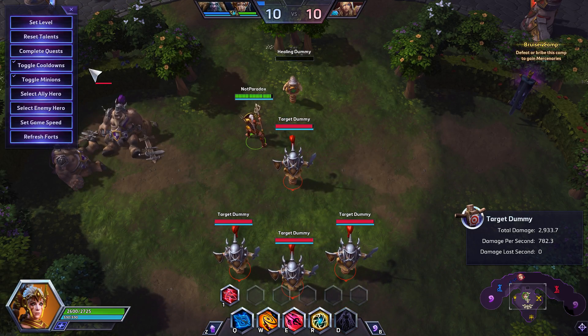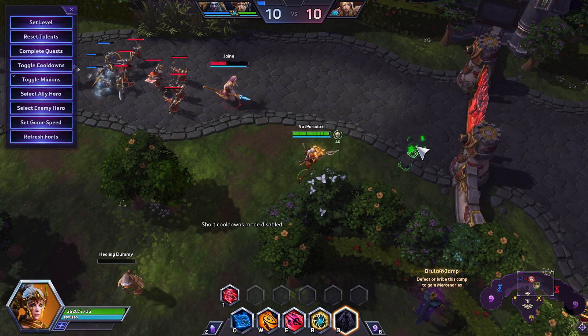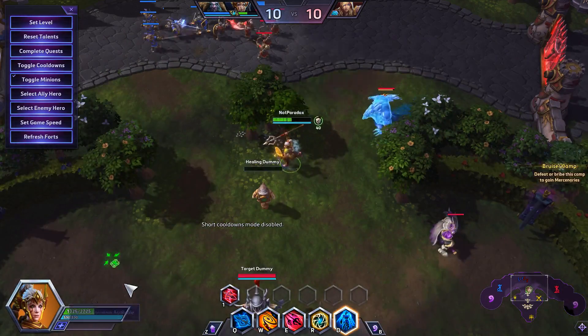Right there. I'm going to turn off toggle cooldowns for a second so you can see I didn't do any shenanigans — it's about 3,000 damage. That kills bruisers, guys. That's an incredible amount of damage, and if you can combine that with one ally hero, it's insane.